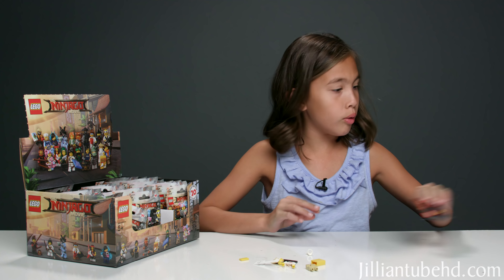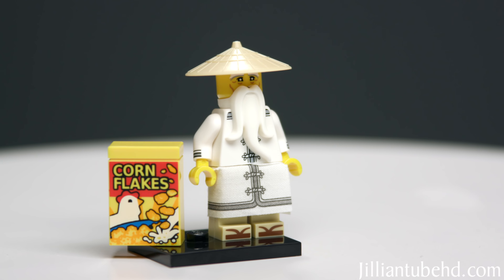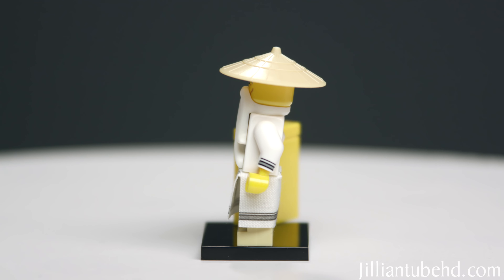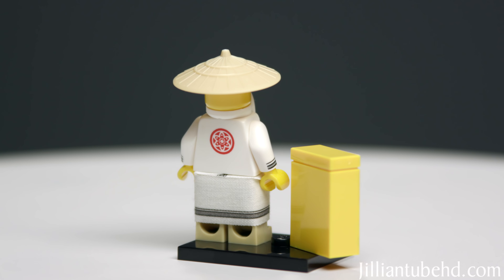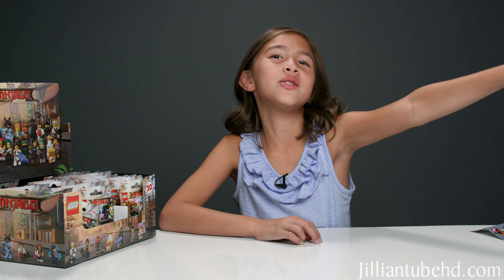I got Master Wu! In the movie he's called Uncle Wu. He has some cornflakes with him, a little dress sort of thing, a long white beard, and his little hat. I guess he likes cornflakes — my favorite cereal is Lucky Charms or Frosted Flakes.